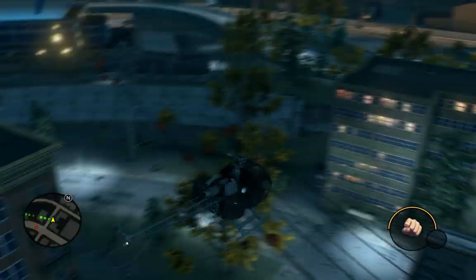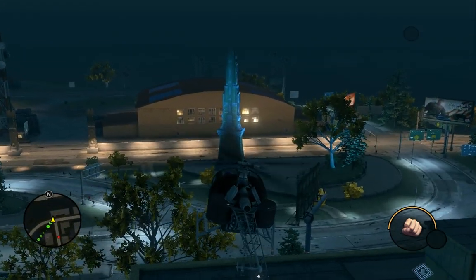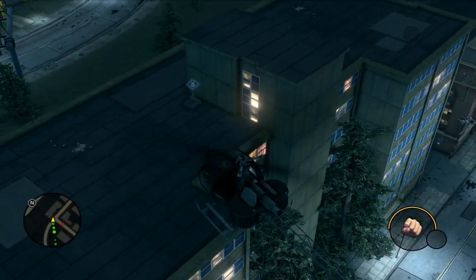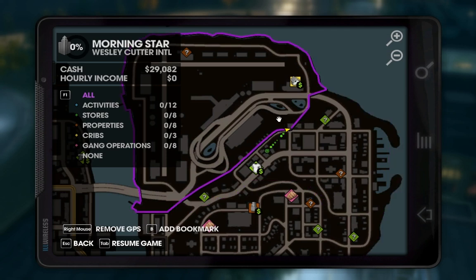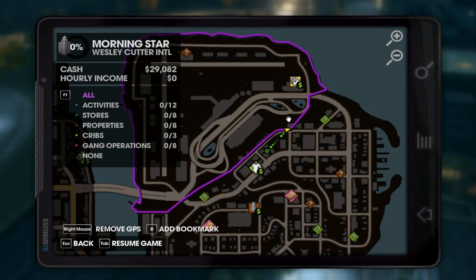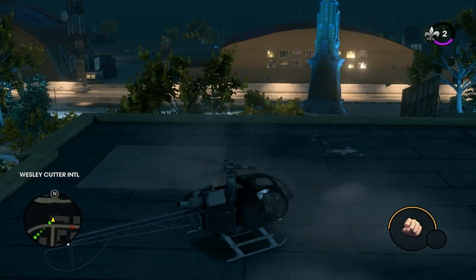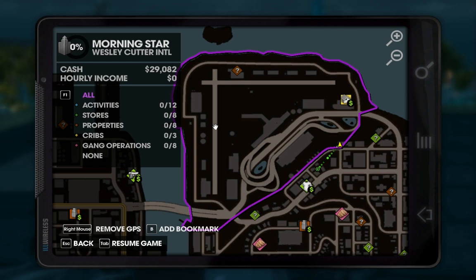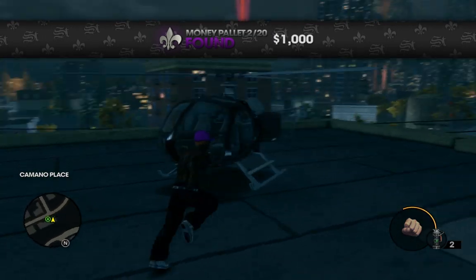Our next money pallet location is actually pretty much right where we were, not very far off. You can see this little statue slash tower thing — here's our money pallet location on top of this building. Still in Commando Place, but also halfway in Wesley Cutter; that building actually lays in both zones. We can land our helicopter here, which we stole from the airport. These are the two helicopter pads inside the airport, so all you need to do is go there and grab one — they're pretty easy to find. That's 2 of 20 now.